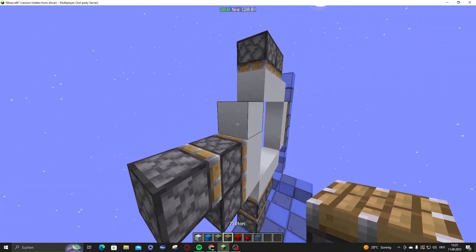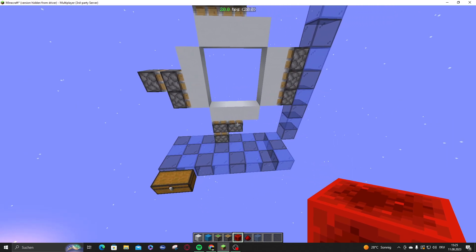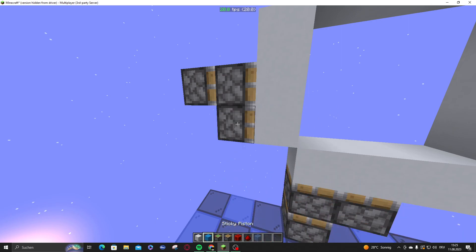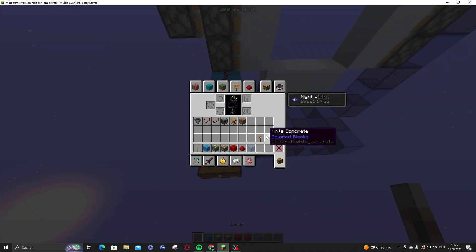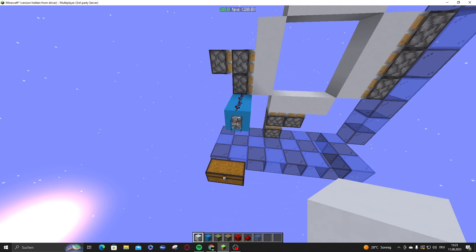Since we need to both power and unpower this on the very first move, we just place our input — a line of redstone dust right here, probably going right there — and that handles the first move for both opening and closing.